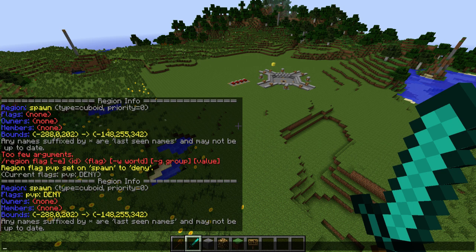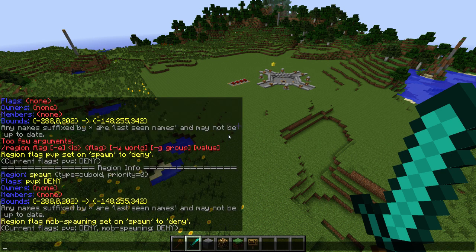Next, we don't want mobs to spawn inside the spawn area, so I run 'rg flag spawn mob-spawning deny.' Now mobs will not be able to spawn inside the spawn area.